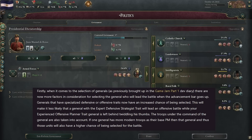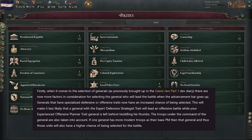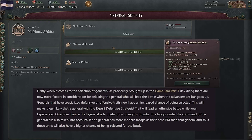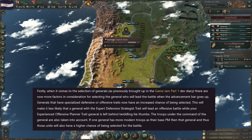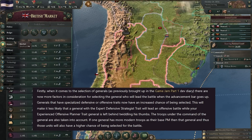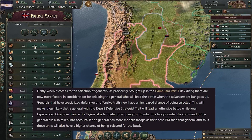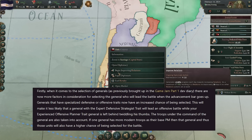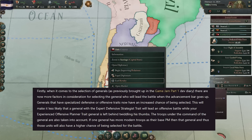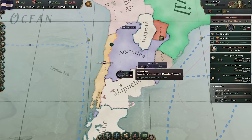On the topic of generals, there are now more factors in considering the selection process for which general will be led into battle as the advancement bar goes up. Generals that have specific traits such as defence or offence now have an increased chance of actually being selected to do their job. It'll make it less likely that a general with, say, the 'expert defence strategist' trait will lead an offensive battle.